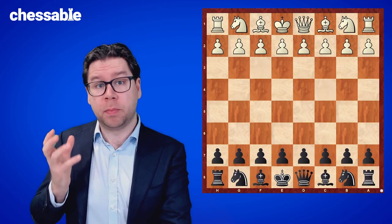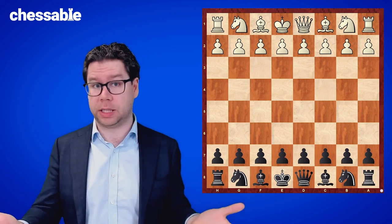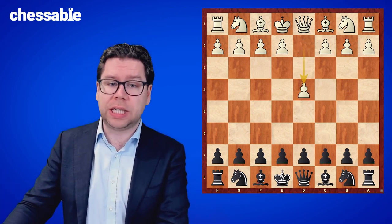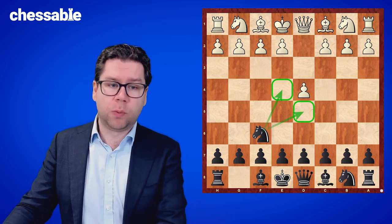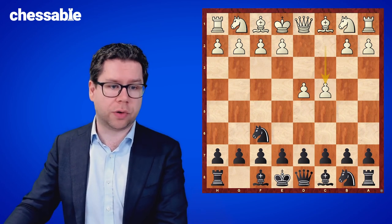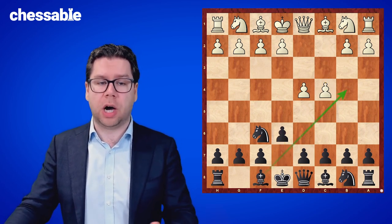The Nimzo-Indian is one of the most common chess openings, and it's also one of the best openings, which is why it's so common. It's a response to d4, when we go with a flexible knight f6, taking some important control in the center of the board. White continues their strategy of using the pawns to control the center, and we open up for the development of our bishop.